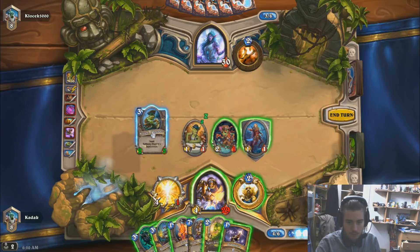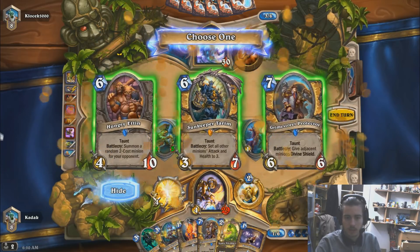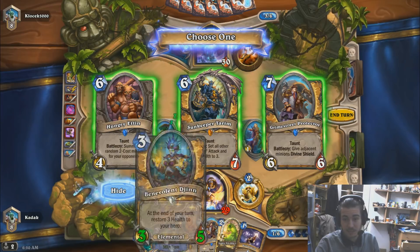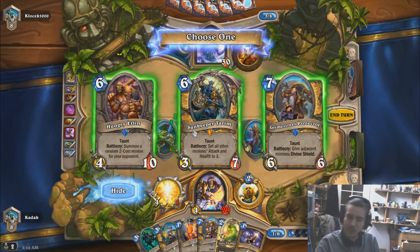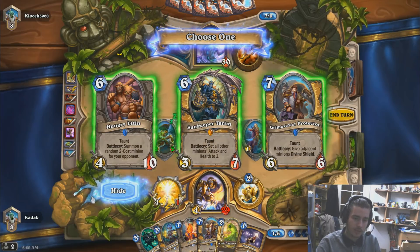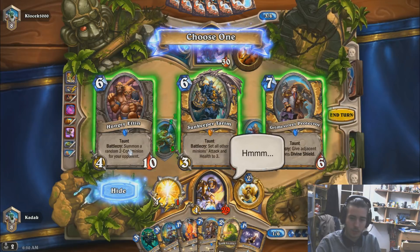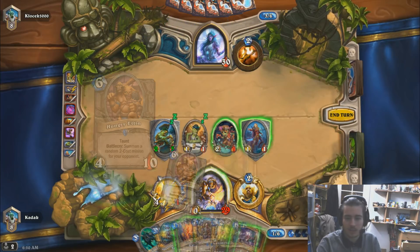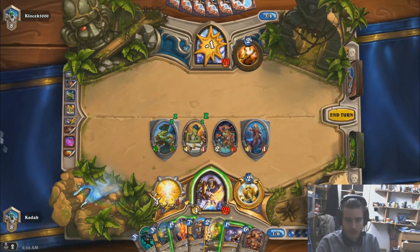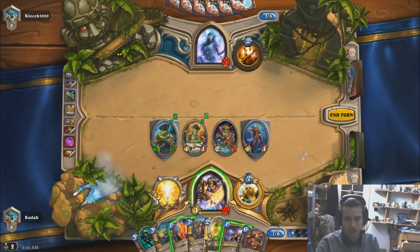We just play Stonehill and search for something. Sunkeeper is solid if he plays something huge we cannot answer — 4/10 taunt. There's the legendary icon but I really want to play Hungry Ettin here, because there's no way he's going to answer that. I'm not sure about this, but I think it might work. I want to keep the Firefly though, in case he wants to Dragon's Fire or clear it somehow.